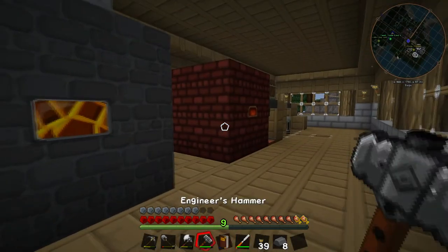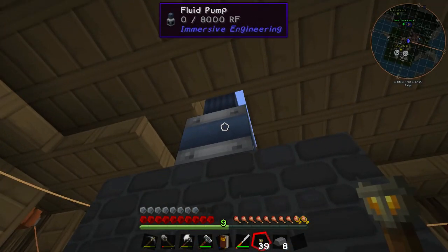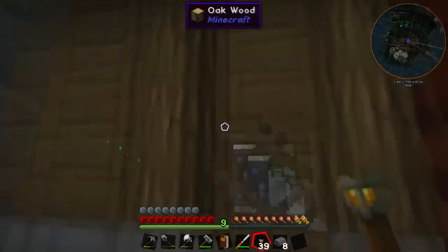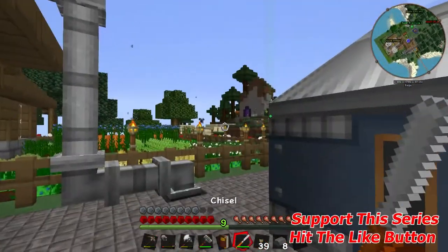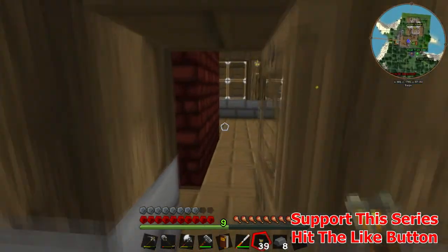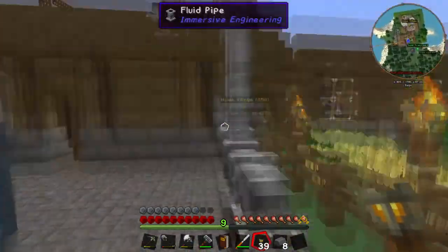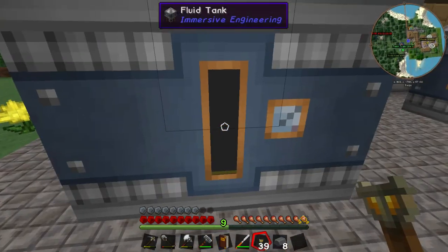But before we upgrade this, we're gonna go over some of the things I did off-camera. I have now installed a fluid pump into the Coke Oven that empties the creosote oil. I've done some changes — I got my chisel out. What we've done is we've brought some pipes out from the Coke Oven underground, because I just thought it looked prettier and more industrialized. And we now have a fluid tank that holds creosote oil.